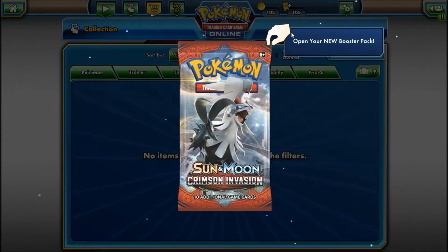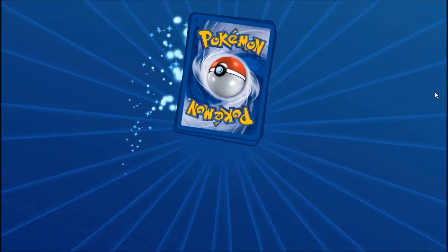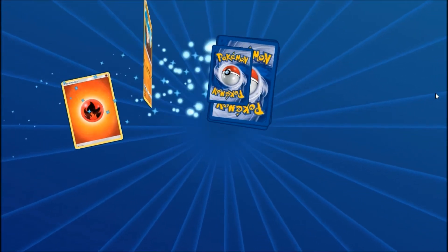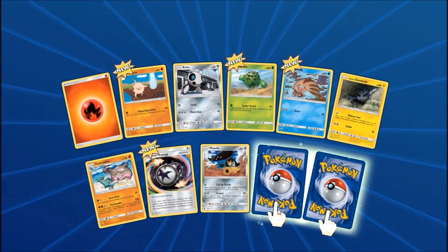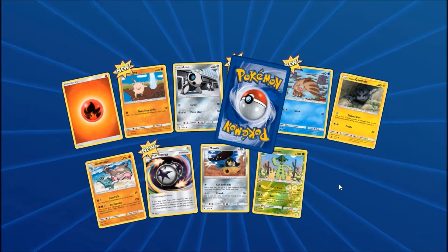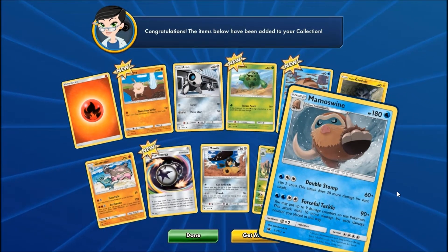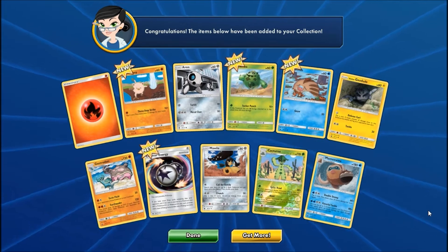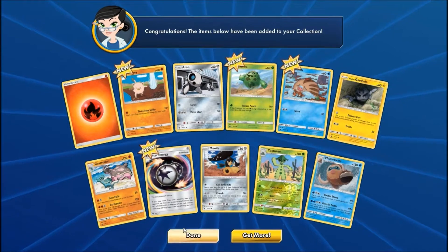Let's open this single pack of Crimson Invasion — at least a reverse rare, come on. Hey, we've got a reverse rare! A Cacnea reverse and a regular rare — Mamoswine. So this wasn't the greatest opening; it was actually, to be honest, one of the worst.